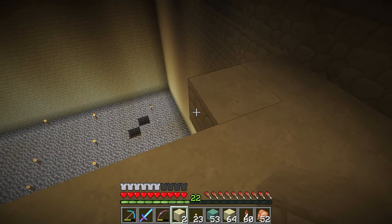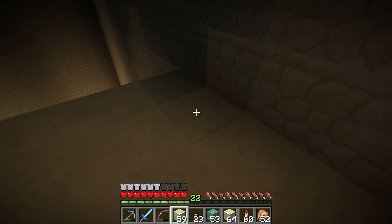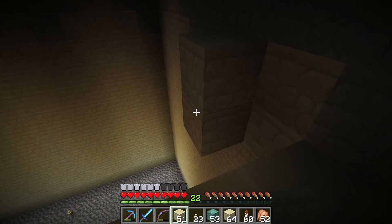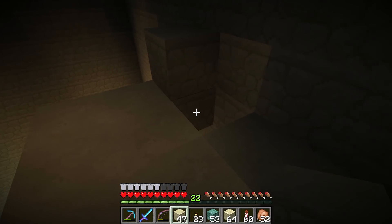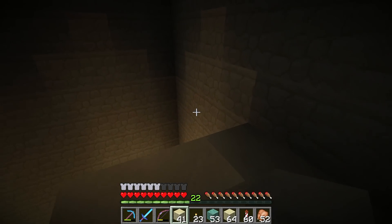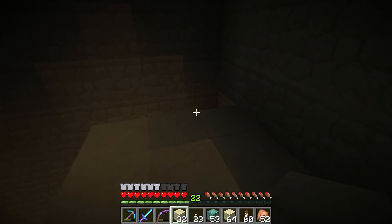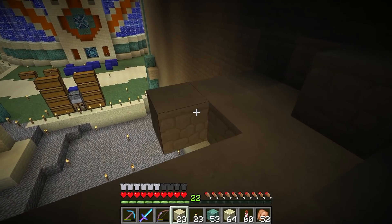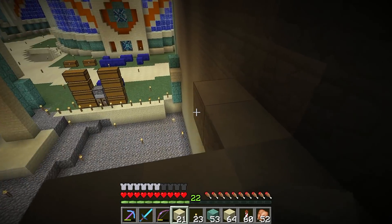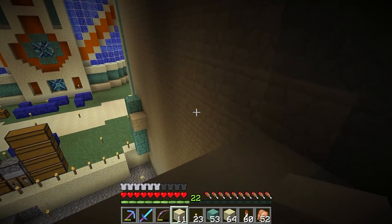The idea is to come off the wall a little bit and use observer blocks - our block update detector - so we don't have to build the old-fashioned block update detector. I wonder if they still work, the good old-fashioned BUD detectors, or did observers replace them? Why would you do the old-fashioned way anyway? We're almost there and this will be our first level all done. I'm losing my voice, I need a cup of coffee.